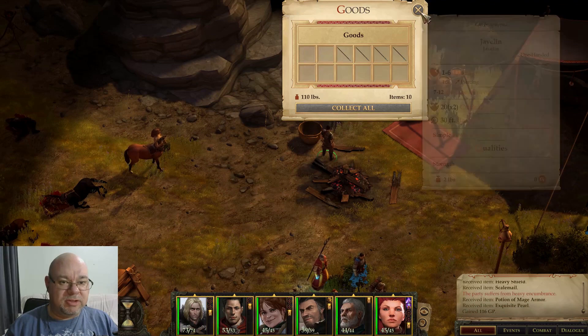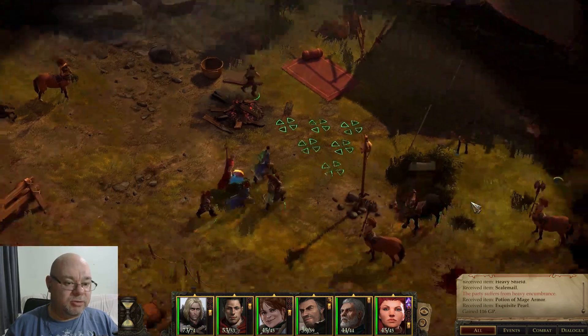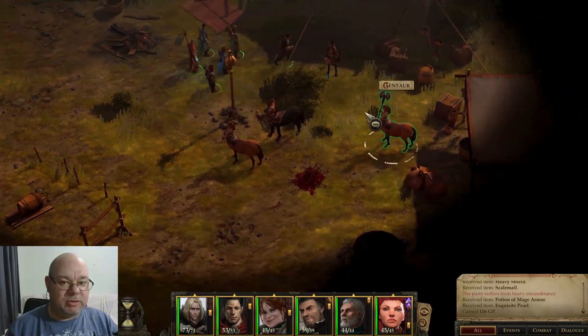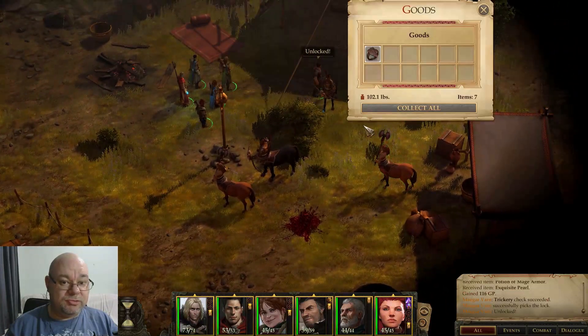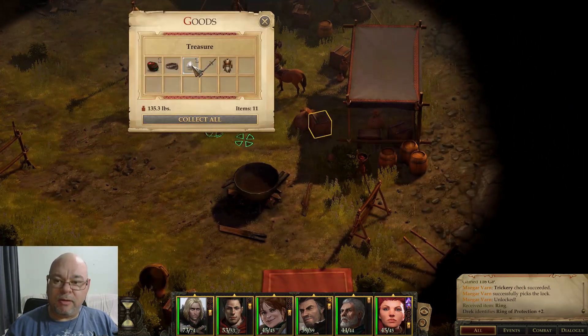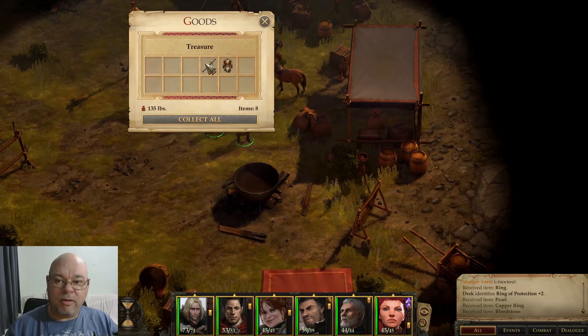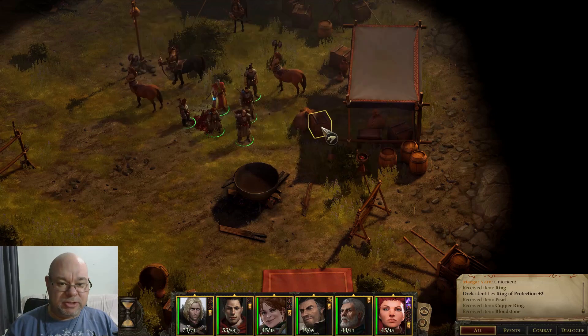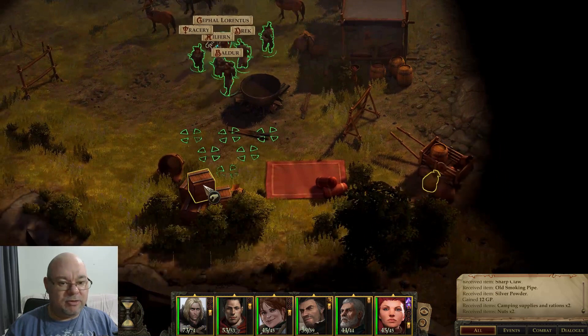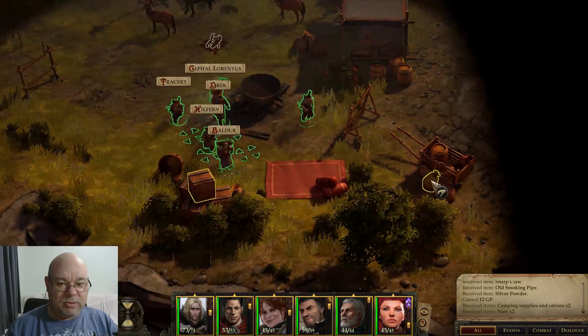I don't want javelins. Oh, very nice. Ring of Protection. No, just a standard great sword — don't want it. Yep, I'll take all of that.